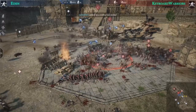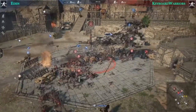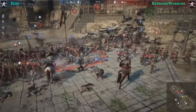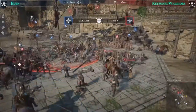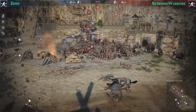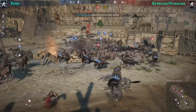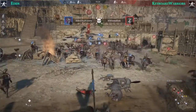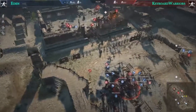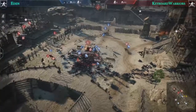Eden pushes on C point with imperial pikes trying to blow through the defenders, but Keyboard Warriors manage their damage dealers well. Eden brings triple hussars to the field — a good decision — moving down all of Keyboard Warriors' damage dealers from behind. Even though Eden lost most of their frontline units with only one shield unit and double imperial pikes left, their cavalry has killed a lot of archers, falconets, and arquebusiers, leaving Keyboard Warriors with not much damage.